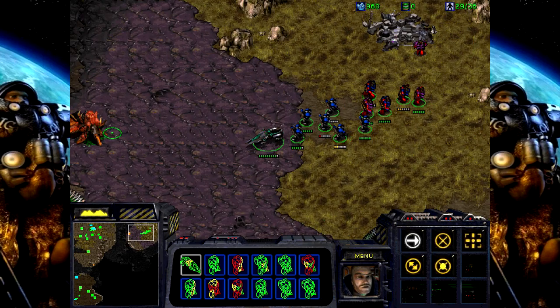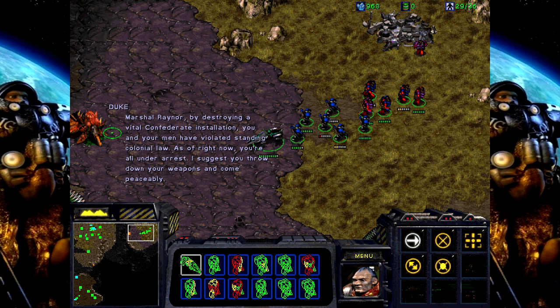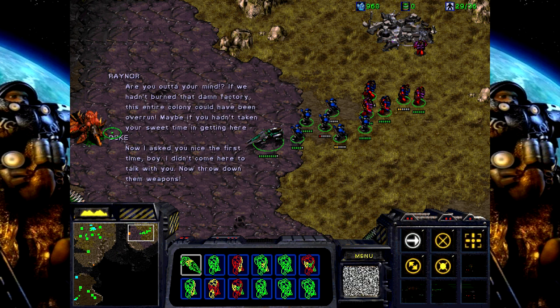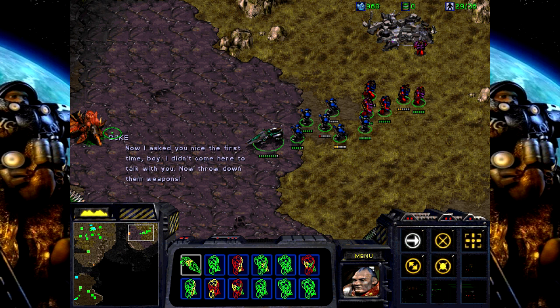So yeah, this is pretty much our first real level where we actually had to do some fighting. Down it goes. Receiving incoming transmission. Marshal Raynor, by destroying the vital Confederate installation, you and your men have violated standing colonial law — as of right now, you're all under arrest. I suggest you throw down your weapons and come peaceably. Are you out of your mind? If we hadn't burned that damn factory, this entire colony could have been overrun. Maybe if you hadn't taken your sweet time getting here. Now I asked you nice the first time, boy. I didn't come here to talk with you — now throw down them weapons. Guess you wouldn't be a Confederate if you weren't a complete pain in the ass.